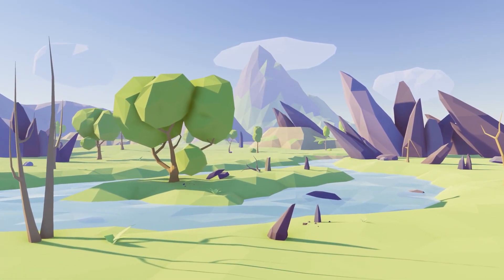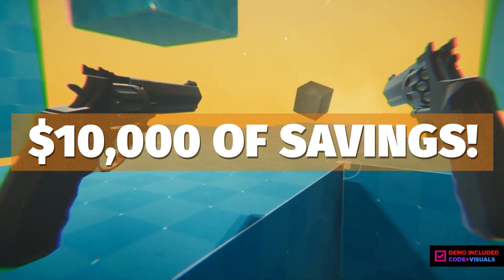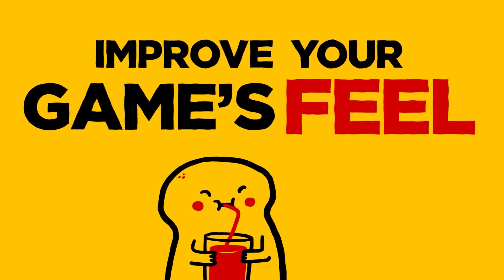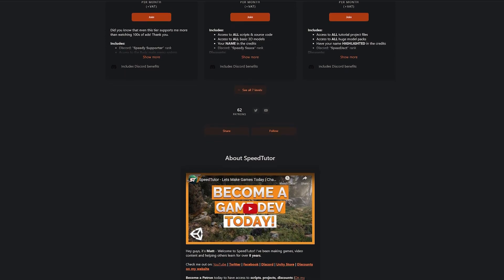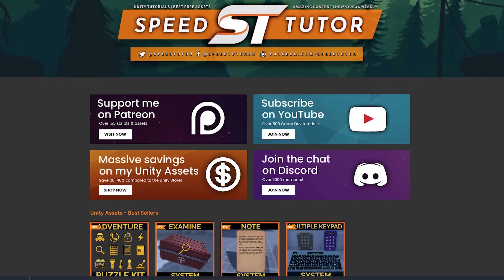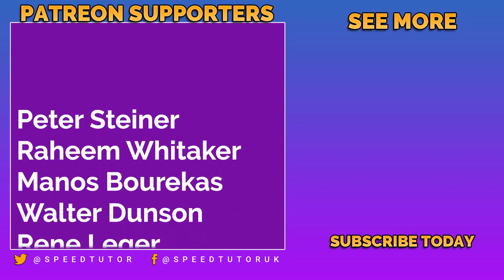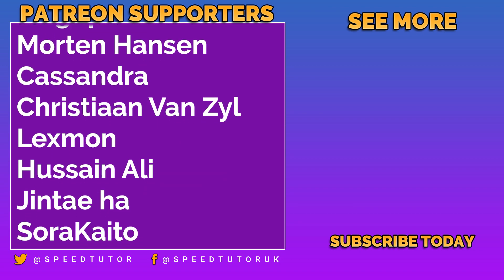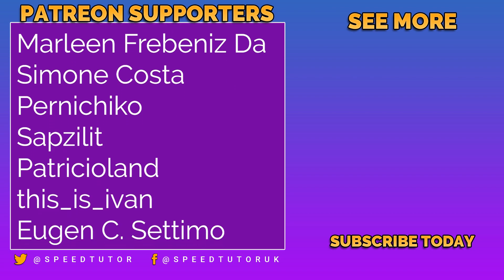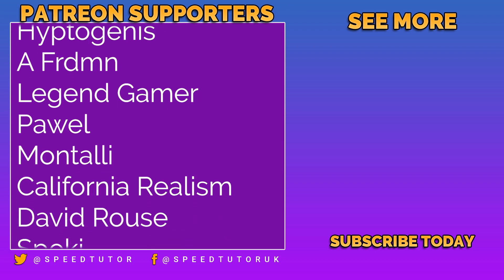Be sure to check all these out — I'll leave all the links down in the description. Check out Unity's fantasy sale and the free publisher asset. Come check out my Patreon to get access to over 190 different scripts, assets, and projects you cannot find anywhere else, and check out all of them on our website too for massive discounts. Big thank you to Peter Steiner and Christian van Seal for their amazing support, and everybody else who watches and supports the channel. Thank you so much for watching — don't forget to like, comment, and subscribe. Cheers!